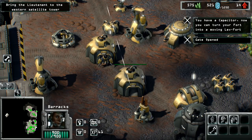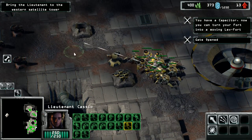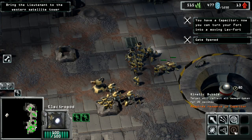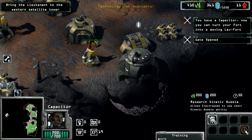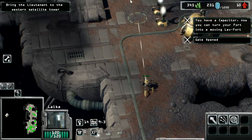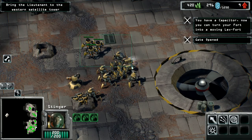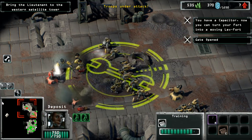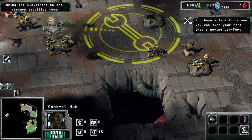I can see now where we're going to need way more coin production in the grand scheme here. I think this army is decent. We want to hotkey these guys. Kinetic bubble — can you all also use kinetic bubble? It's just electropods. So we can use that on other units — we would throw that on our stingers. We don't have to wait, let's go. You can now turn your fort into a moving lev fort. Oh no, I just never canceled that. I'm a dummy.